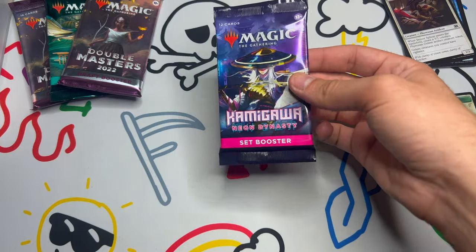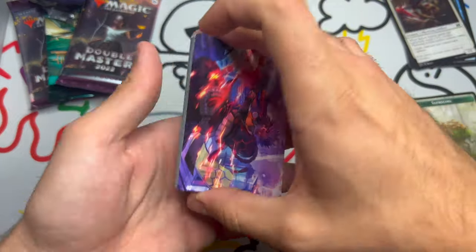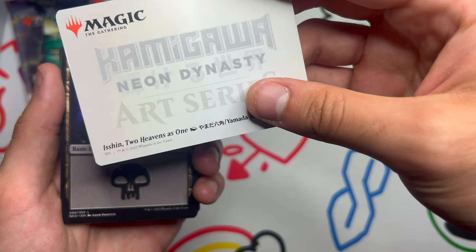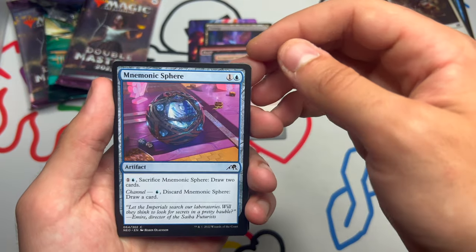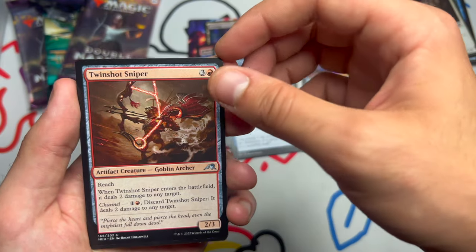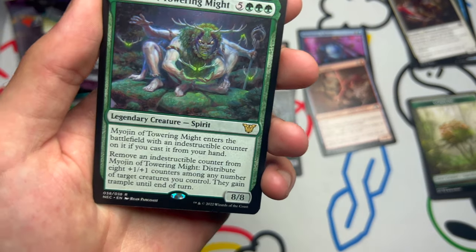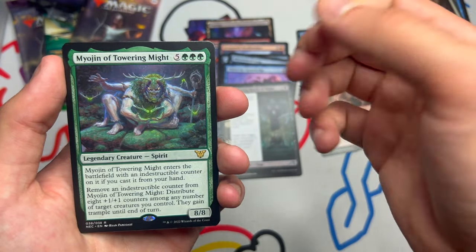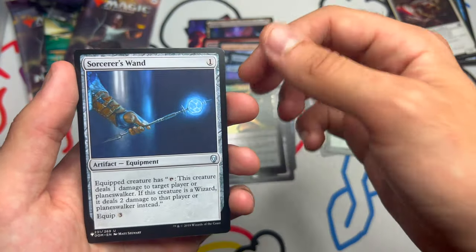Moving on to Kamigawa — let's see what we get here. No token, but a pretty interesting art card — don't think I've seen this yet. Addition: Two Heavens as One. Swamp, Peerless Samurai, Scrapyard Steelbreaker, Pneumonic Sphere, Armguard Familiar, Mirror-Shell Crab — love my crabby boys — Thirst for Knowledge, Twin-Shot Sniper, A Long Reach of Night. Myojin of Towering Might — new Myojin dropped and I don't have this one yet, very cool. I have the white one, the blue one, and the green one. Tatsunari, Toad Rider — big froggy boy as well. Twisted Embrace.